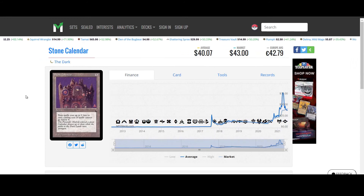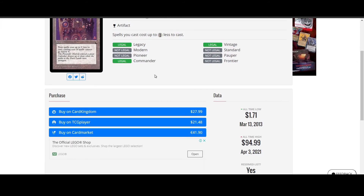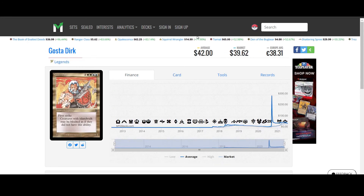Stone Calendar from The Dark. Five colorless artifact. Your spells cost one less to cast; casting cost of spells cannot go below zero. That's actually all spells — enchantments, creatures, artifacts, everything except for lands. Seems really decent actually.